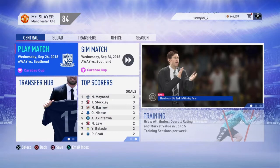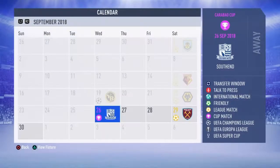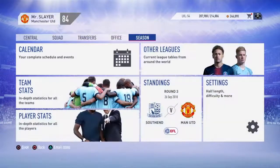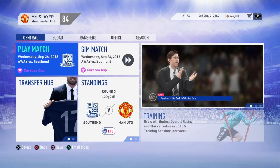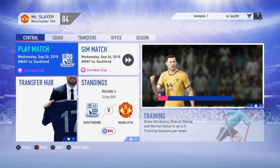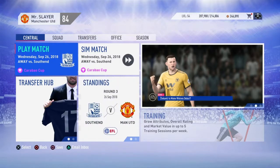Hey guys, welcome to episode six of our Manchester United career mode here on FIFA 19. In today's episode we start with round three of the Carabao Cup away at Southend, and then we're away again in the Premier League against West Ham. We should easily be beating a team like Southend, but in English football in cup competitions it doesn't always go the way you think, so let's get through to round four.